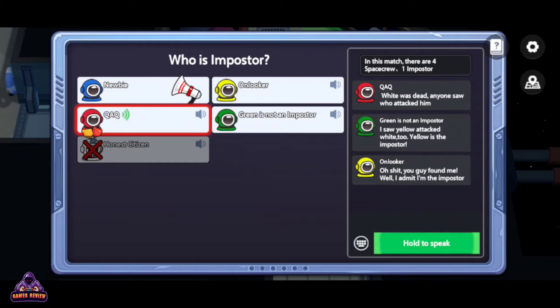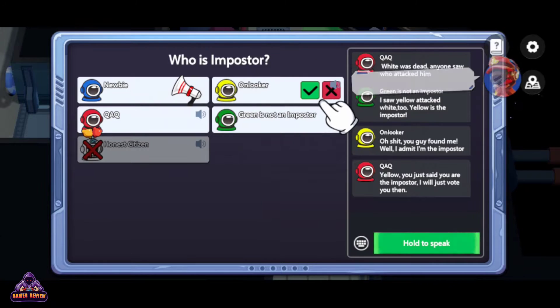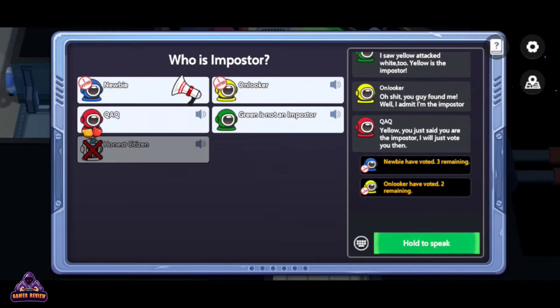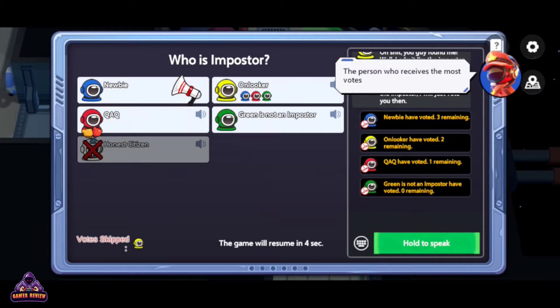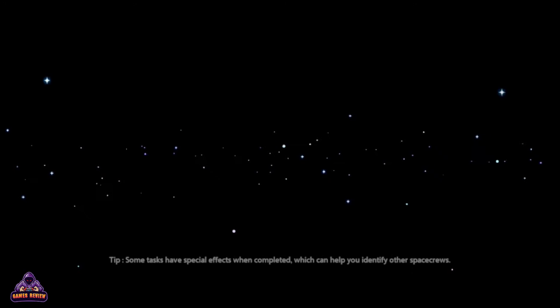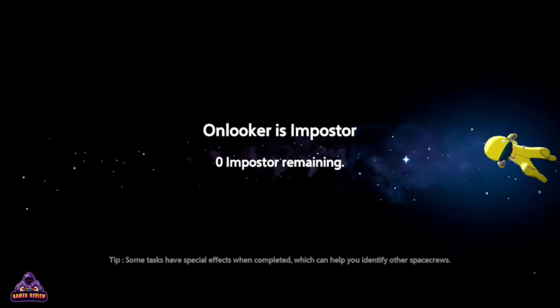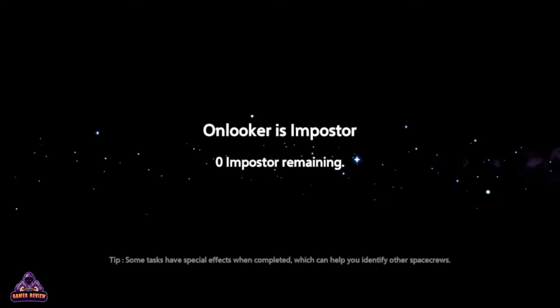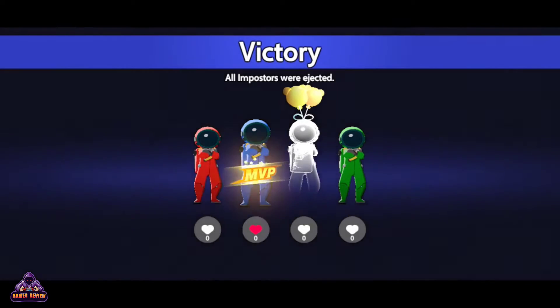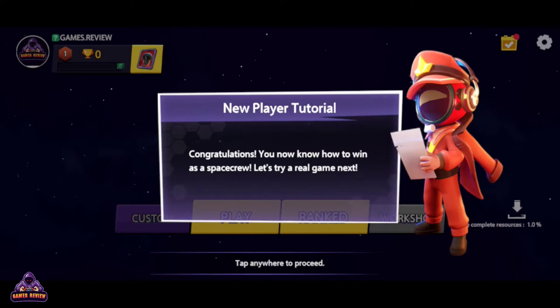Hey Yellow, you admitted to being the impostor already, so I will just vote for you then. Tap here to confirm your vote. The person who receives the most votes during the meeting will be ejected from the ship.